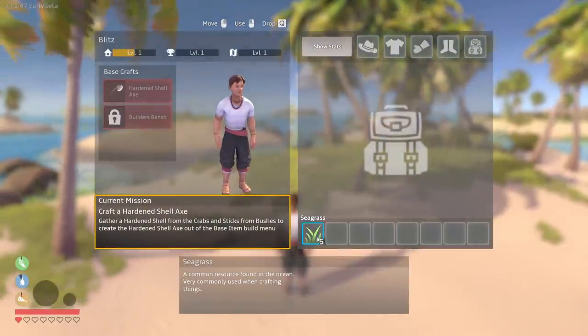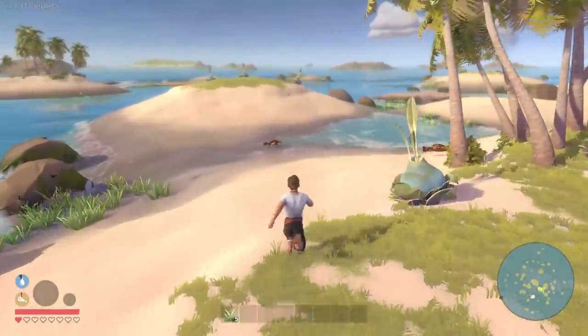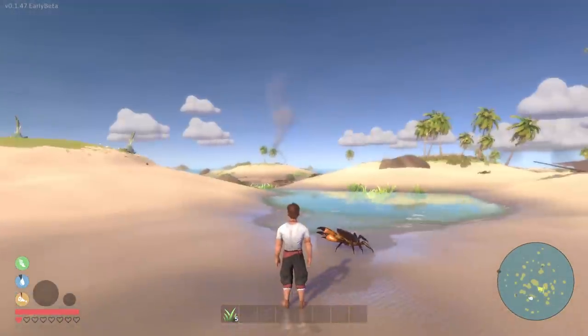We found an item — the seagrass — and you need to craft a hardened shell axe. I need some sticks and a shell as well. I bet these guys have shells. I'm kind of concerned about things. I don't want them to pop up and destroy me. Also, that looks like a campfire.